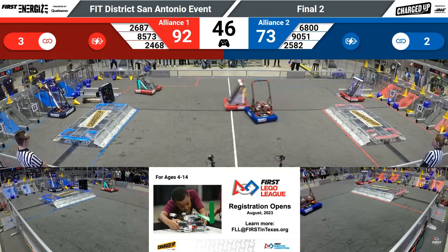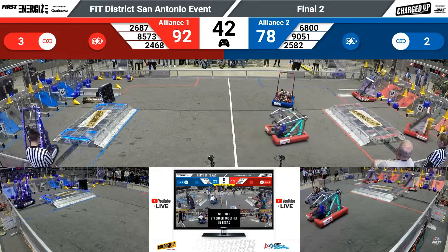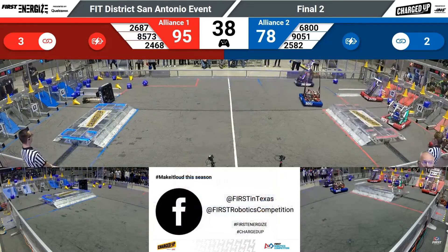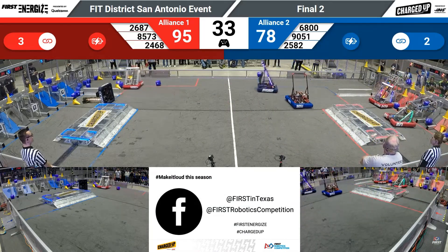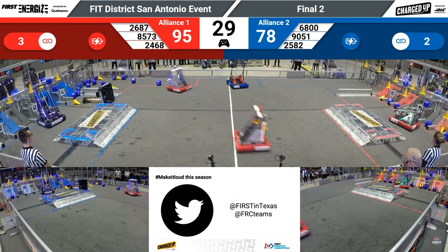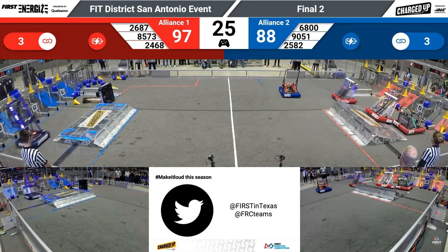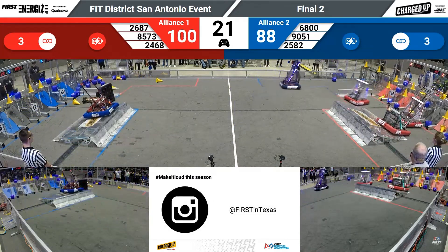That'll get him two points at the end of the match for Valor. 2468 scoring a cone. Team Apprentice scoring a cone. 39 seconds. 95 to 78. Still anyone's game. A cube being placed by Rogue Rangers. 2687, Team Apprentice trying to score another cone. 2468's got a cube and now a cone scored for red. It's time for the end game.